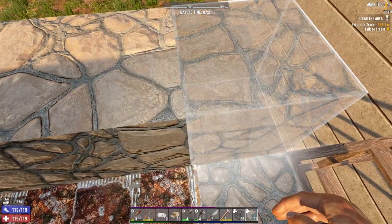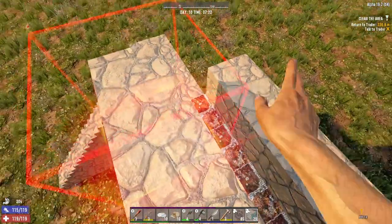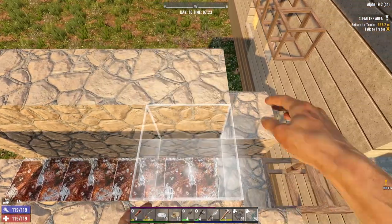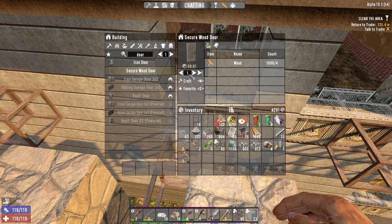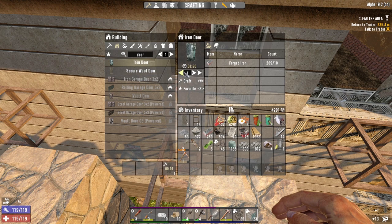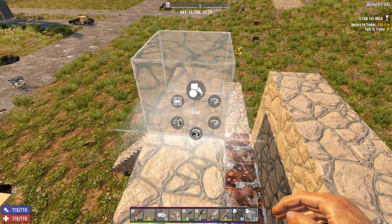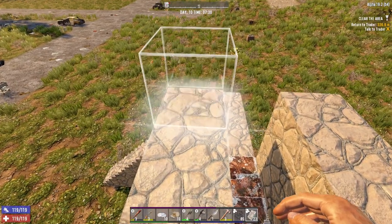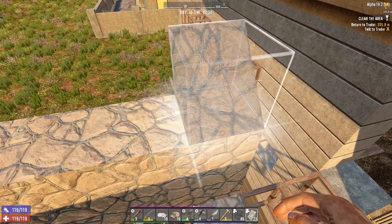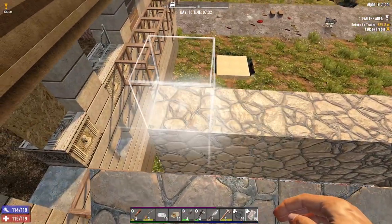I'm going to leave the ceiling open for now because I like to make it out of iron bars so when vultures come in I can kill them. I need some doors - I usually make wooden doors and then upgrade them for the experience. I like to put down wooden hatches first so you can tell which way they're supposed to open, then upgrade them.